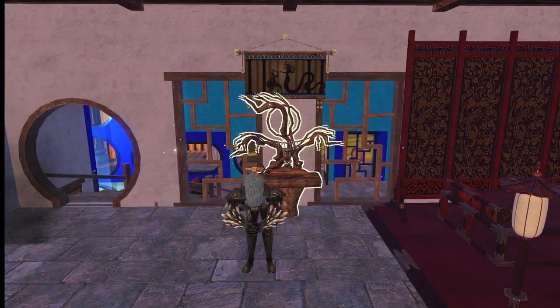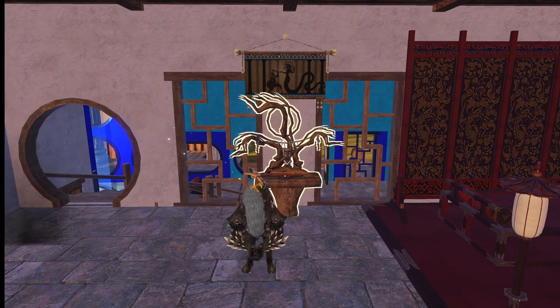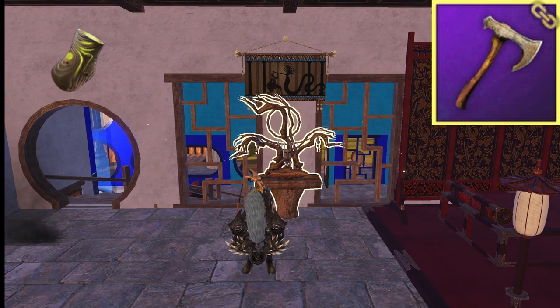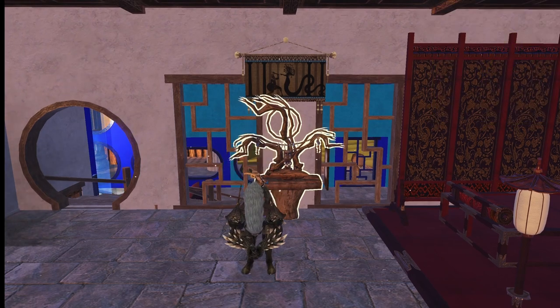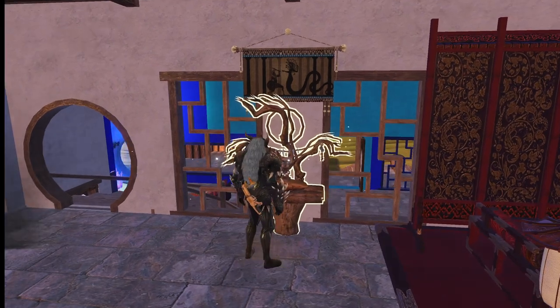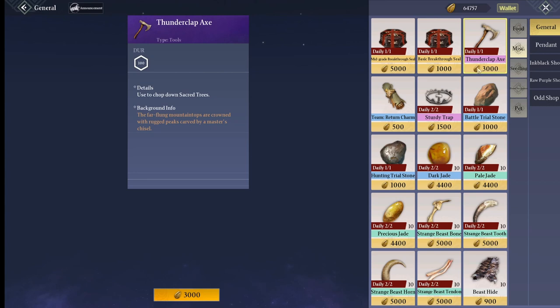Yo what's up, it's the real Afro Man. Today I'm going to be showing you how to get those caddy logs with the Thunderclap Axe. Most of you guys probably have one of these or obtained one. We're going to head over to the home shop, go to General, go down to Miscellaneous, and click on the Thunderclap Axe.